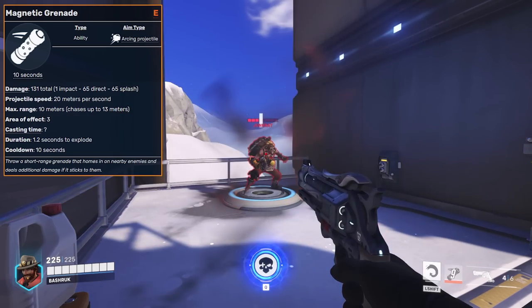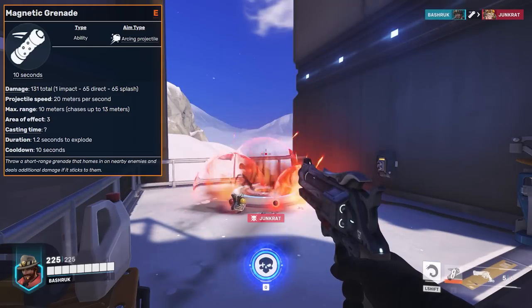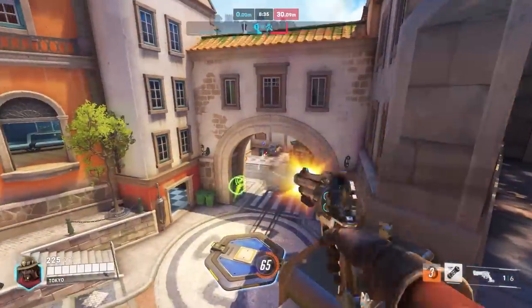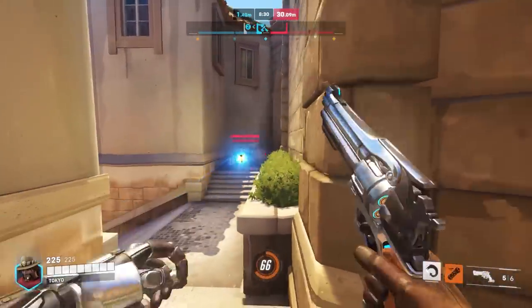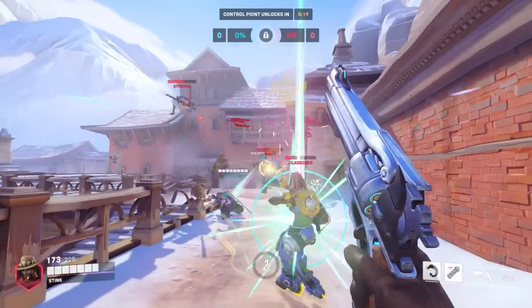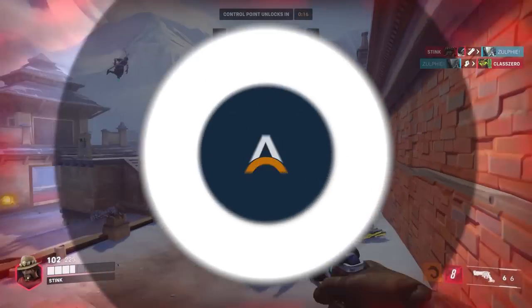His magnetic grenade is probably the strongest ability in his kit, dealing 130 damage to any enemy it sticks to, meaning you can easily follow up with a single shot of your revolver for the kill. This ability is going to be your main tool for dealing with enemy dive heroes like Genji and Tracer — all you have to do is melee a Tracer and hit her with your magnetic grenade and if she has no recall, she's as good as dead. Same with Genji — if you hit your magnetic grenade and a body shot before he deflects, he can't do anything about it.